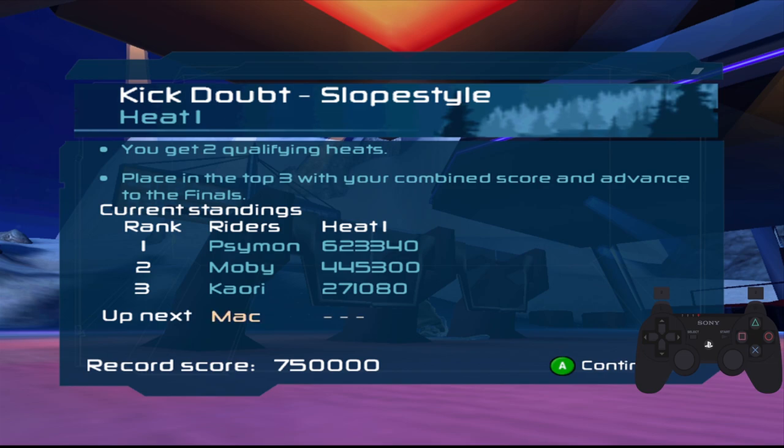Before we begin, for all of these runs you will definitely want to tap your tricks. So when you're doing flips and spins with the d-pad, make sure to tap them instead of holding them because you spin and flip faster that way and get more score.